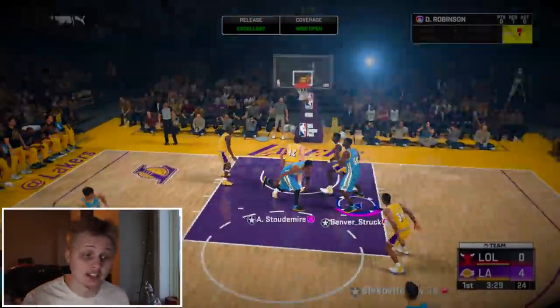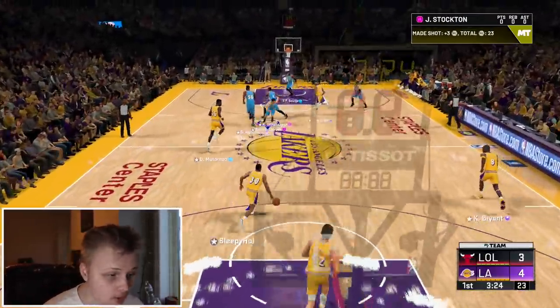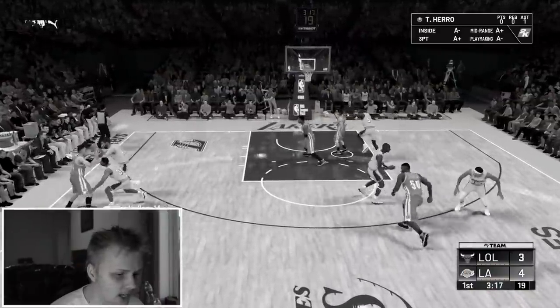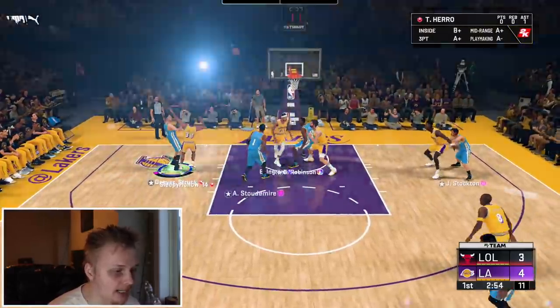I gotta shoot a lot with Hero. I got two PGs open there. You got Hero. Let's play that defense. He's a baby down there. There's so many people down there — it's all good. That's cash money. That jump shot is green. I'm just letting you know, that man is a bucket.